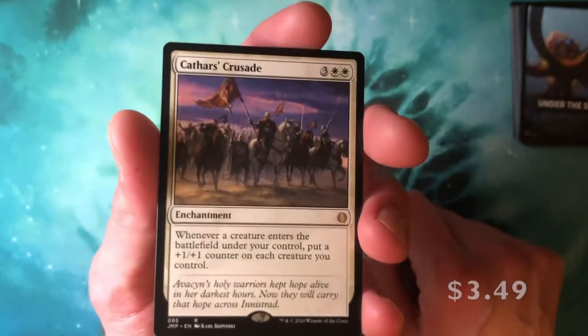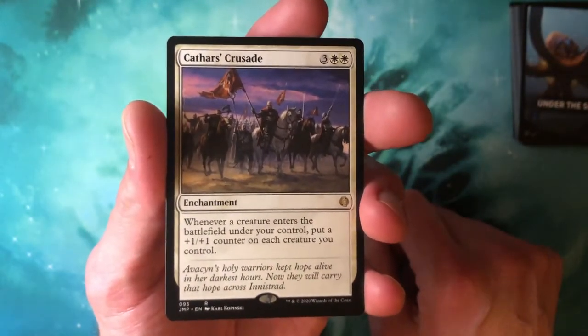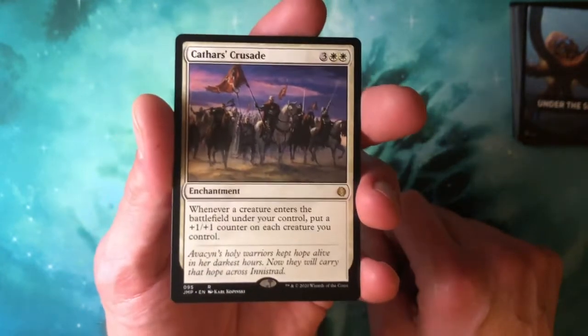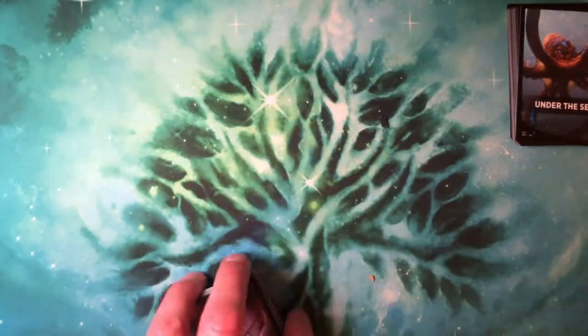The rare is Cathars' Crusade — that's a reprint, but not a bad pull! Three white white for an enchantment. Whenever a creature enters the battlefield under your control, put a +1/+1 counter on each creature you control. That is some sweetness. I think there's a little bit of value in that one.